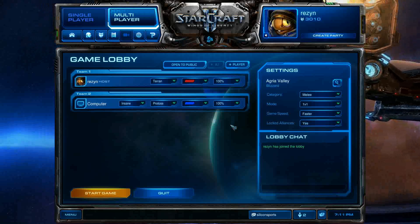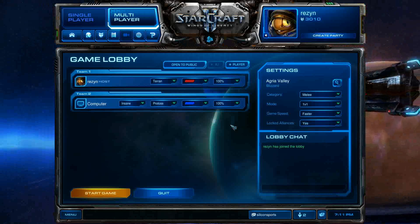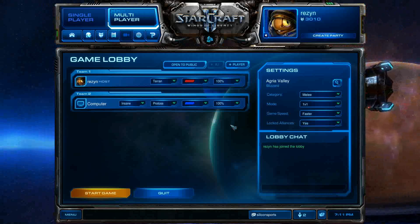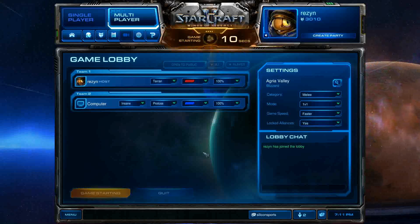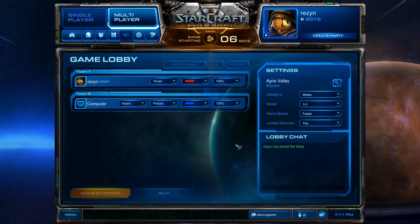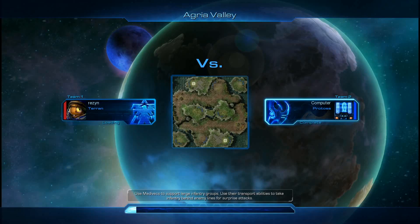Hey everyone, it's Resonate from Silicon Sports and we're going to do a 1v1 Insane AI, and I'm going to show you how to do a Terran Bunker Rush. We're on Agria Valley and we're going to get this game underway. We're going to do a two barracks bunker rush so we can get our marines up there pretty quickly. We're using Agria Valley because it's a pretty short map in the rush distances.